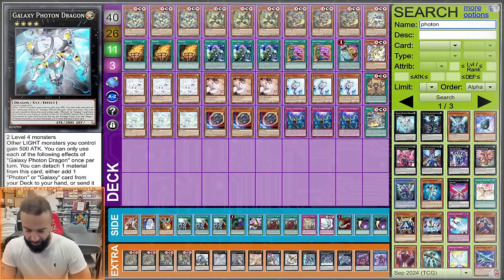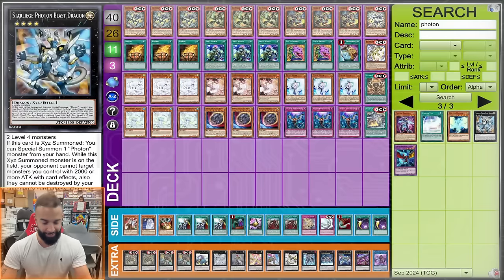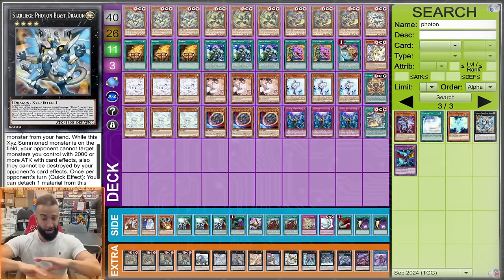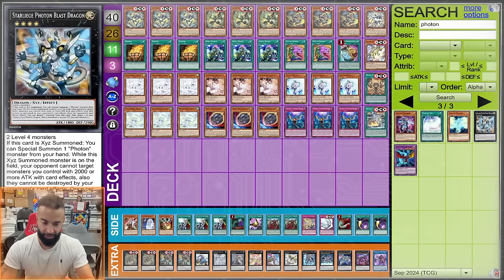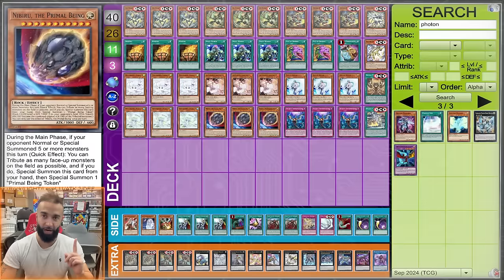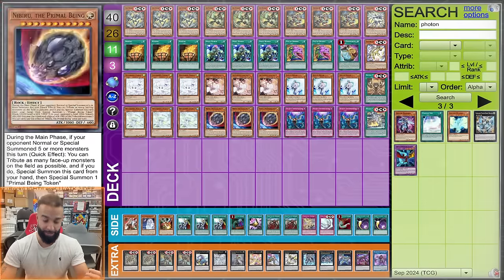I've been training all month on Dueling Book and in real life to prepare for YCS Anaheim. There's a key card that says your opponent cannot target monsters you control with 2000 or more attack, or they can't be destroyed by effects — so it plays around Ghost Ogre, Veil, and Imperm, but it hard loses to Ash and Nib. Keep that in mind going into the combo.